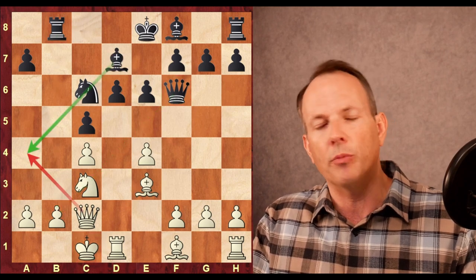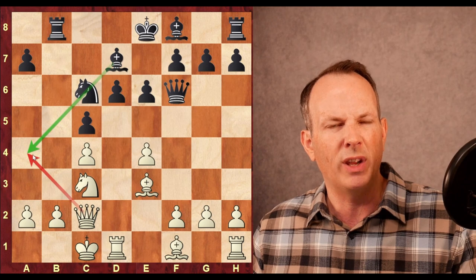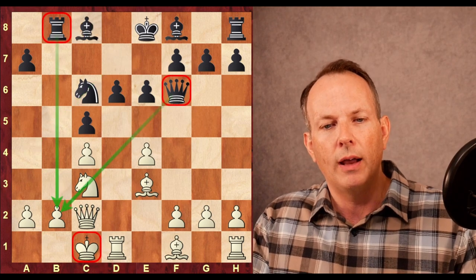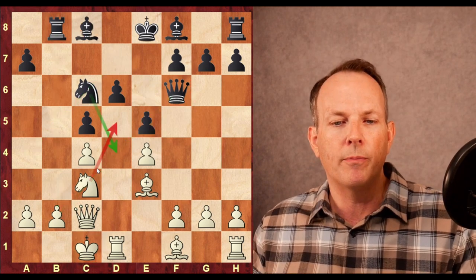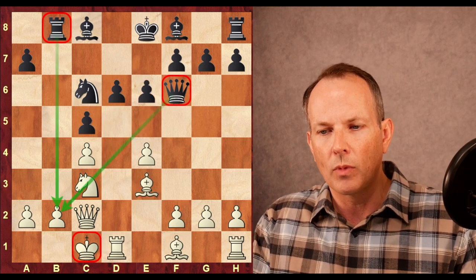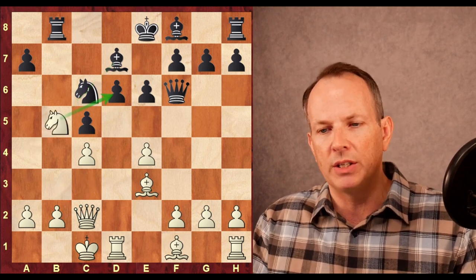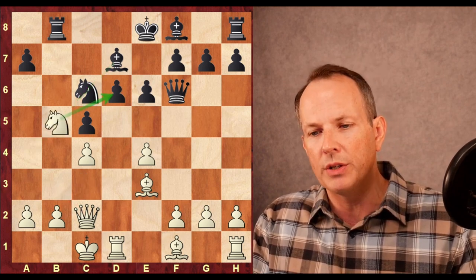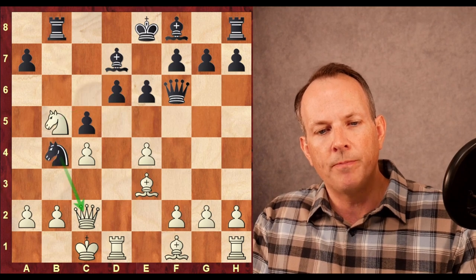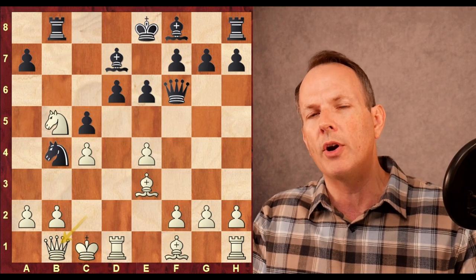Bishop to D7 helps control the A4 square. If the knight moves to D4, the queen might want to check at A4. Another possibility was just to play E5 — then both knights can go to centralized squares and it's a game. Bishop to D7, Knight to B5 aiming at D6 — that's the primary weakness of black's position. Knight to B4 hitting the queen, and now Queen to B1 — the queen is on a very passive square.